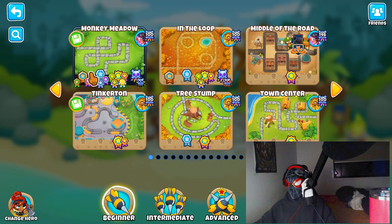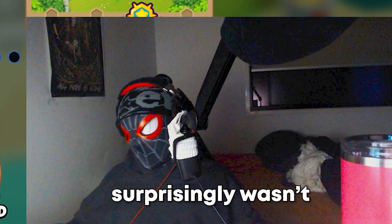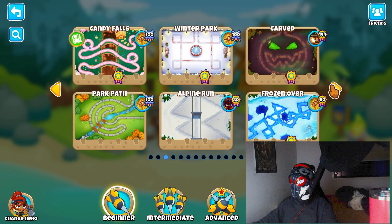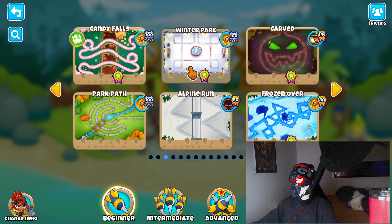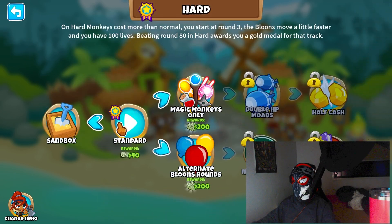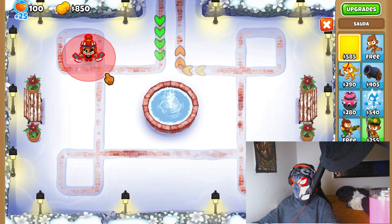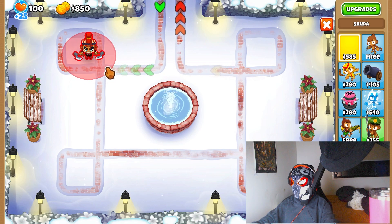I'm going to use Viking Sword in this. The lighting is probably going to be all over the place and I'm looking real blue right now. What map should we do? Let's do Winter Park today. Let's start off with Sorter — not a bad idea. Chuck it right about there, she'll be good.